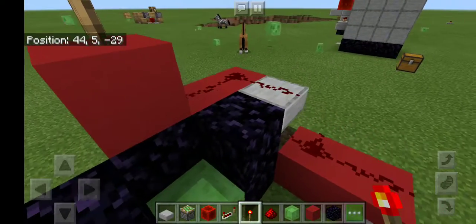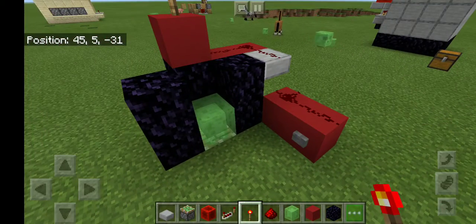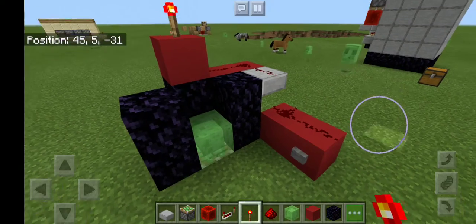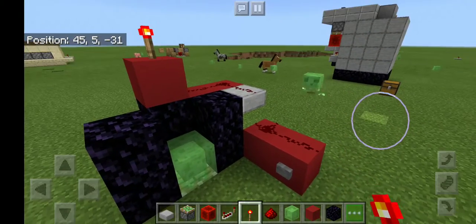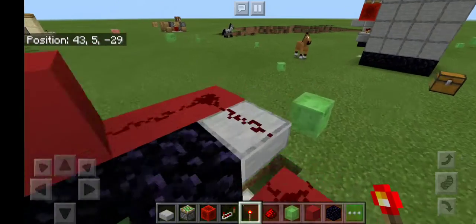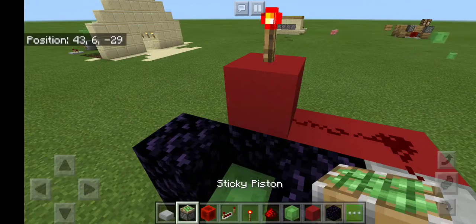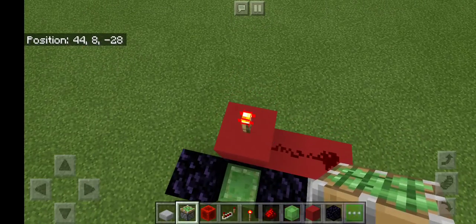If you need to pause the video and redo anything, here's how to test it: press the button and the redstone torch should turn off and that piston should go up. If that did not happen, be sure to recheck your redstone.